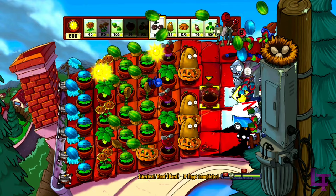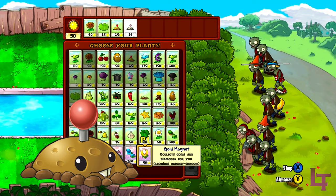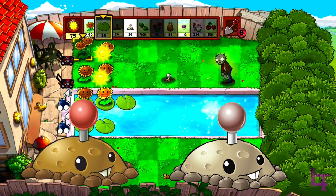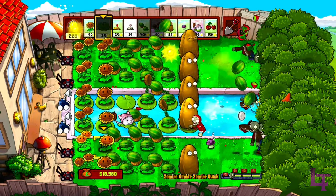One of my particular favorite strategies is a double potato mine. Normally, one potato mine can last you for the first two or three zombies, but with this strategy, you can focus on getting your sun economy up to insane levels within the first few minutes of the game, and you'll be able to rack up enough sun to build some late game defenses later on down the line.